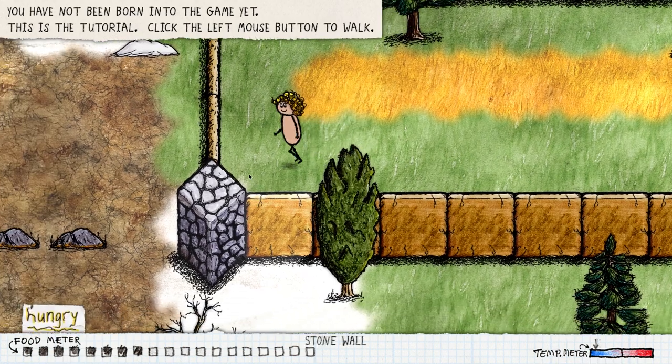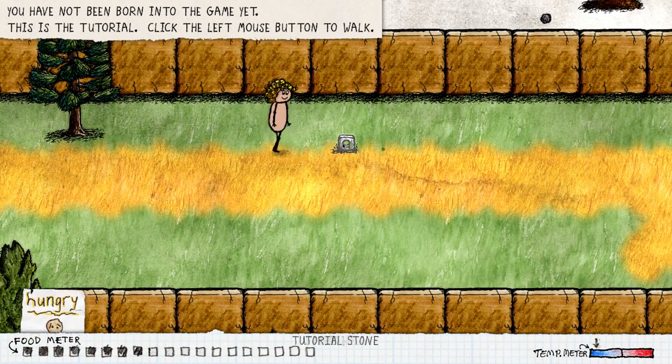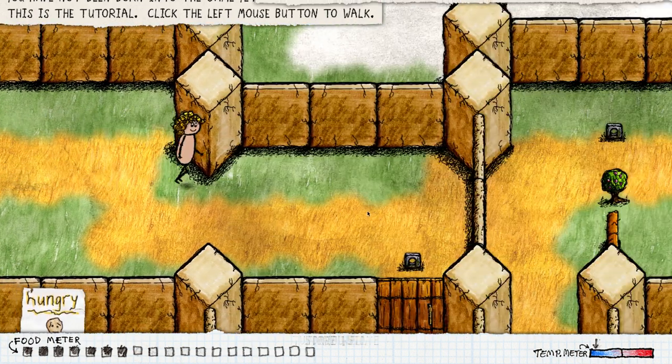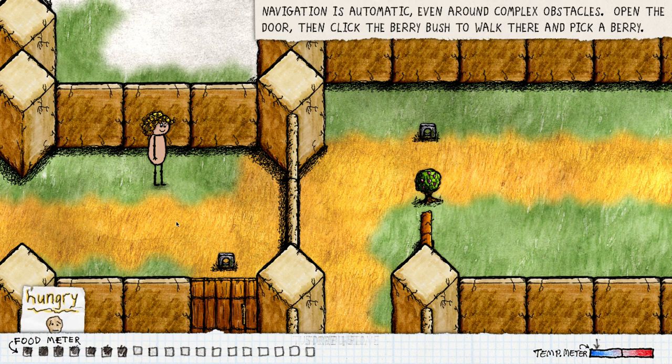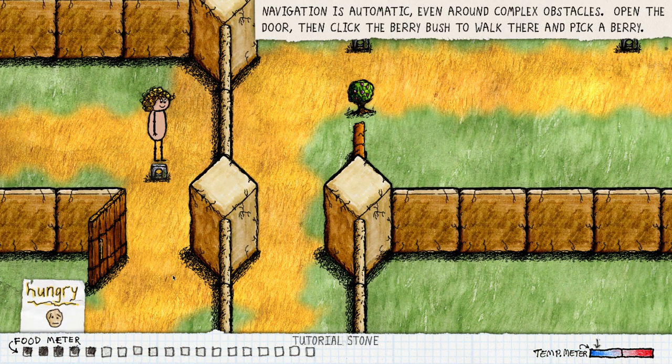I don't think our food depletes over here at all — oh, never mind, it totally does. Click the left mouse button to walk. What is this thing over here? Tutorial stone. This is what teaches us how to play the game. Navigation is automatic even around complex obstacles. Open the door. Click the berry bush to walk there and pick a berry. These give me the message when I'm close to them — they look like a mini monolith, that's kind of cool.